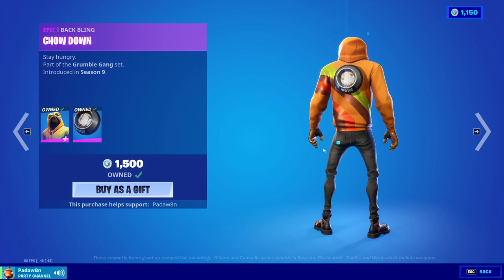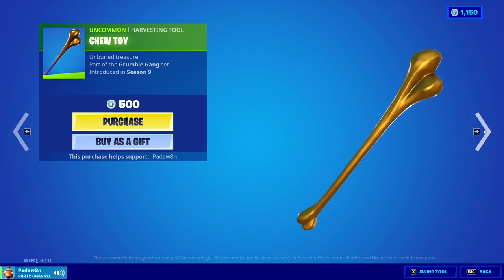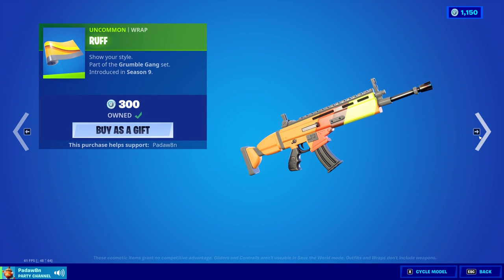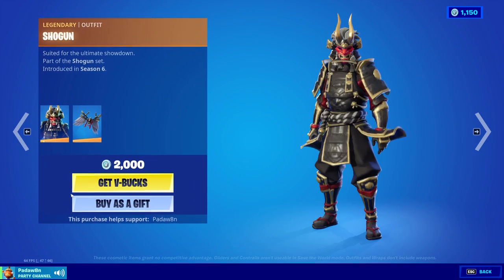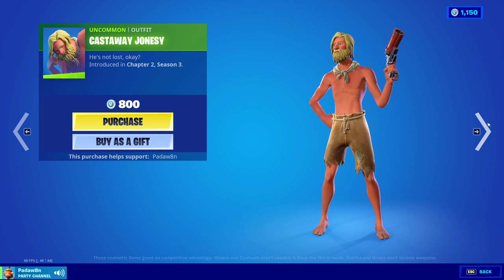The Doggo skin with the Chowdown back bling, the Doggy Bag back bling, and the Chew Toy pickaxe and the Rough wrap. Next up we have the Shogun skin with the Bladed Wings back bling, and the Castaway Jonesy.